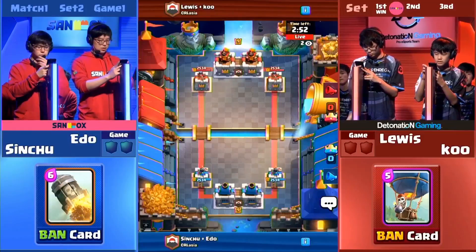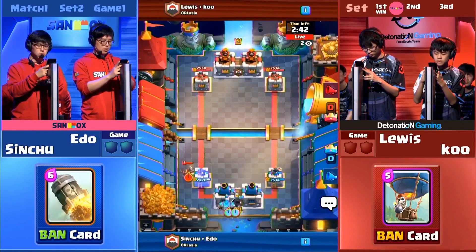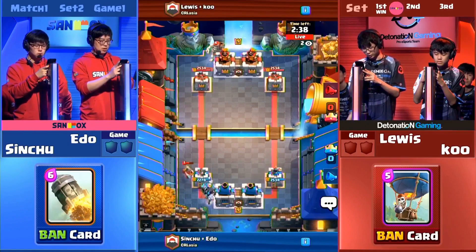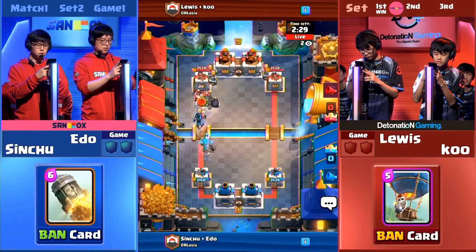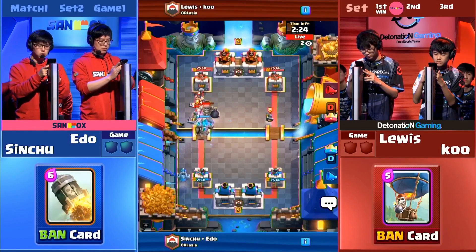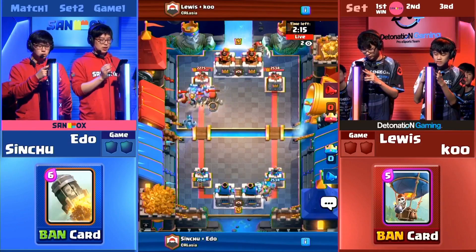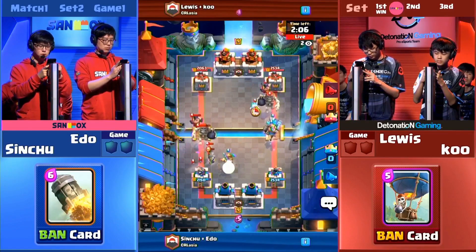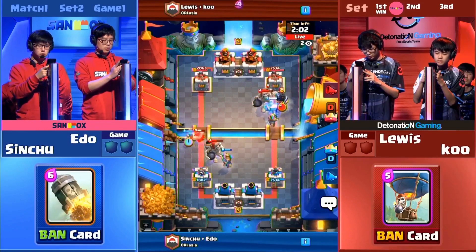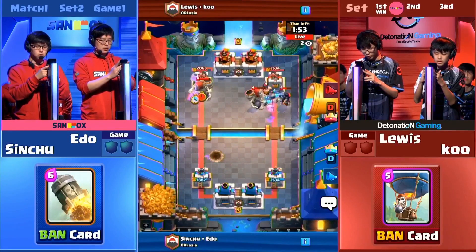Now he literally had his own deck played against him in game two, but Detonation Gaming — the Japanese side on top, and the Korean side Sandbox — the blue side on the bottom. What's interesting is Beaver has only been playing for eight months, compared to everyone else who's been playing for two years. It's kind of a Cinderella story — he's come out of nowhere and suddenly he's playing on the biggest stage. Look at how he summoned the Golem and Dark Prince combo — usually the Dark Prince is supposed to go right behind the Golem, but the Miner kind of pulled it away from the Golem.